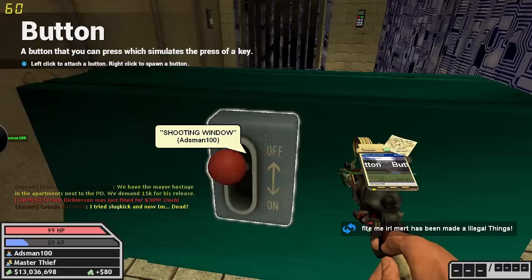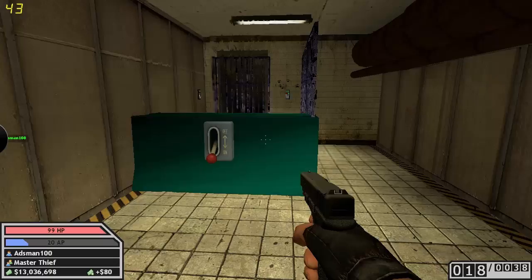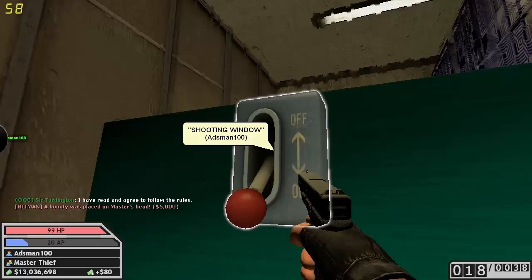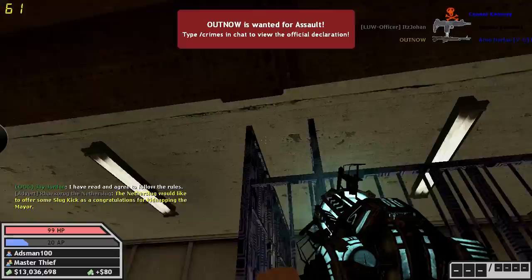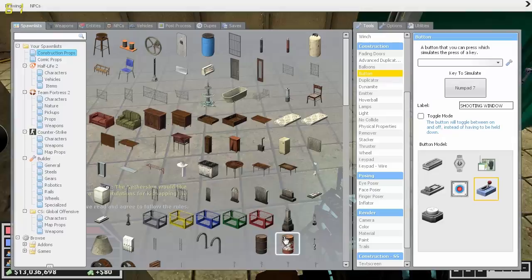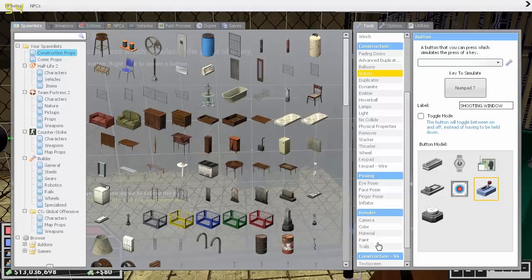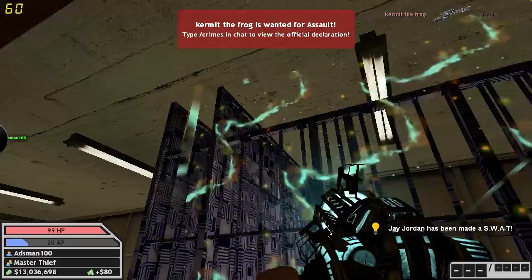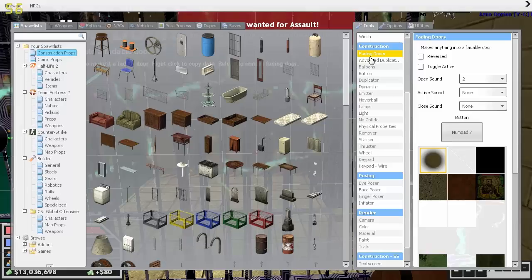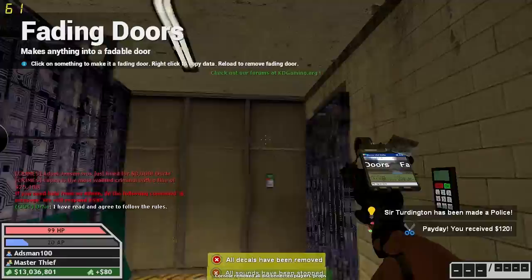The bad thing about leaving it on toggle is if you forget to turn it off again, you can get shot in the face. As for finishing touches — we don't want grenades coming in here. There's a gap here we don't want, so we're going to bring this fence over, materialise it to something like this texture, and just layer it so it sits there sealing the gap. We'll also give this a fading door on key five because that's our entry. You can still get to it — perfect.